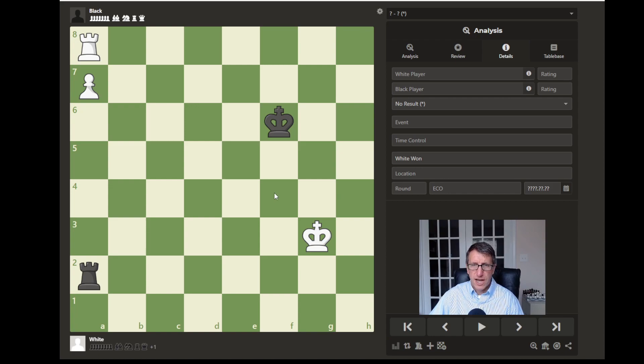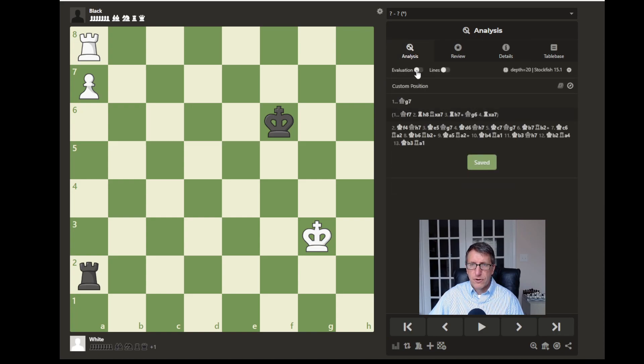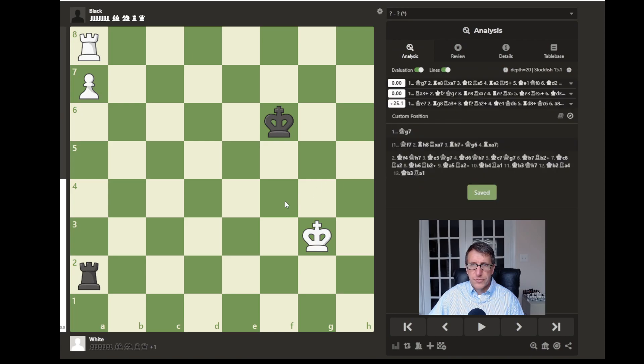Pause the video if you need more time. I will turn on the analysis here and the lines. So we see in this position that white is ahead with this extra pawn — a rook pawn — and often rook pawns are a draw.